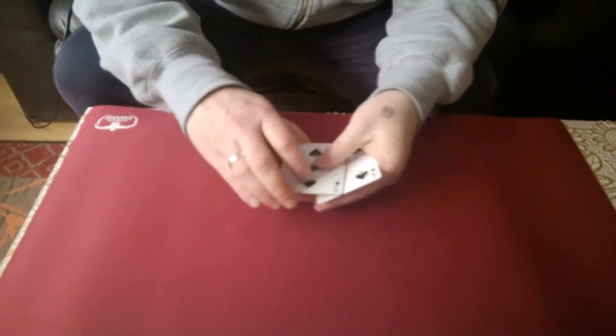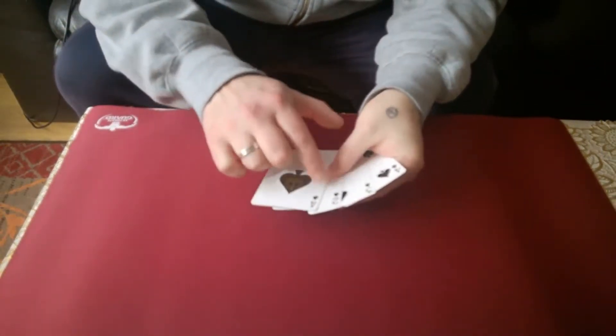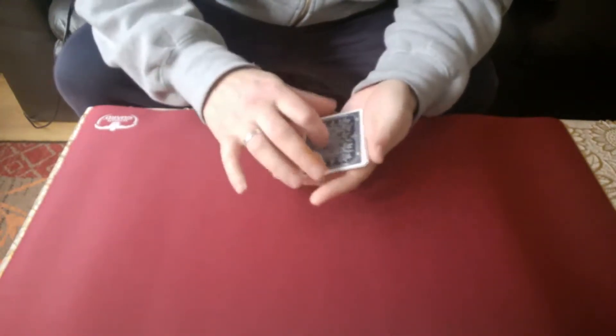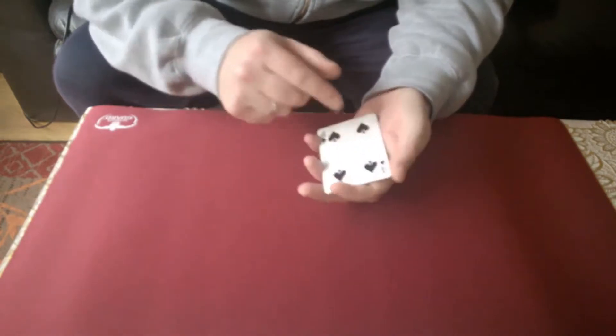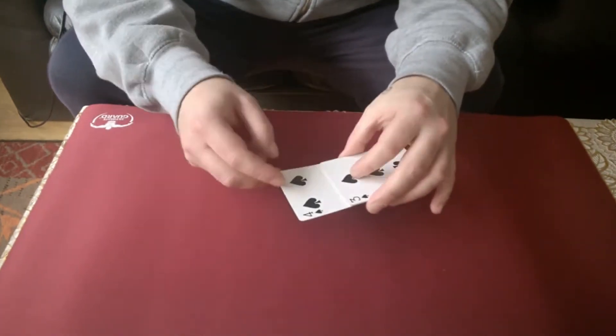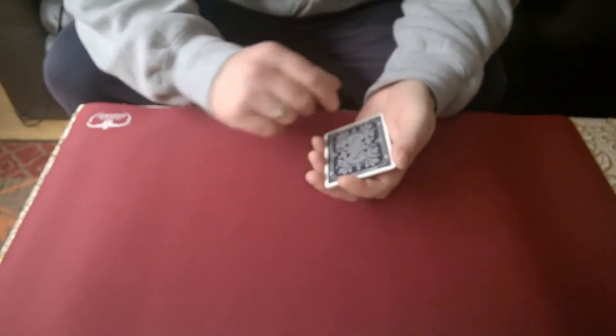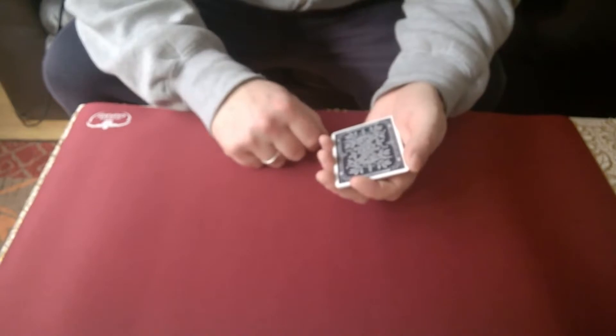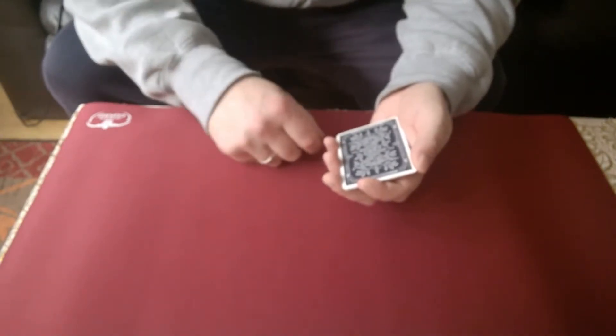Another trick with just four cards. We've got the Ace, 2, 3 and 4. Now I'm going to do something special with this, and I'll show you in order. First I'm going to show you something with the one — the Ace — I'm going to make it turn up, then turn down, then the two will face up.